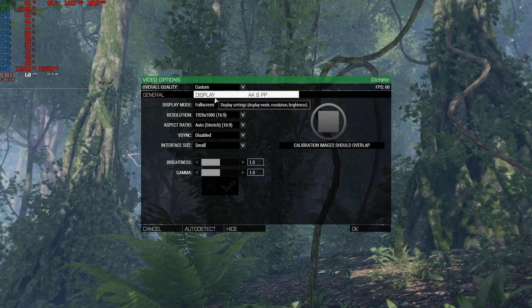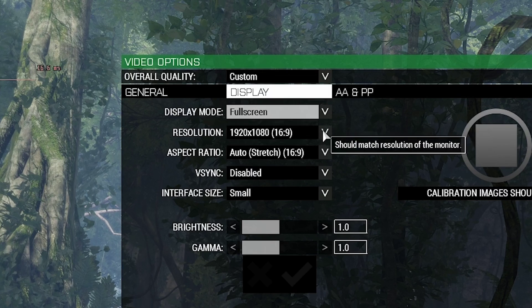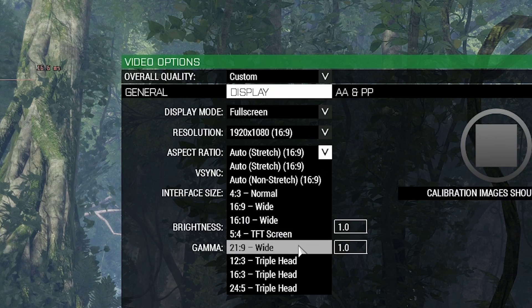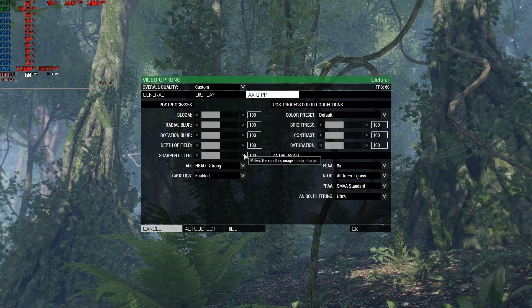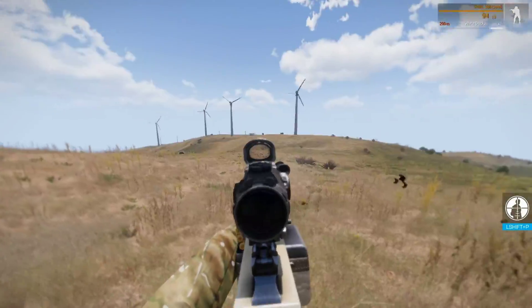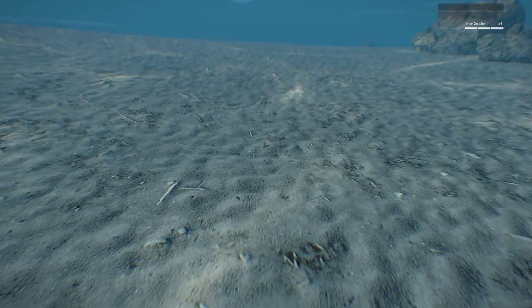Moving into the Display tab, you have the option of allowing the game to run in full-screen mode with or without V-sync, or in windowed or borderless-windowed mode, with Windows' composite manager governing triple buffering. There are also typical resolution and aspect ratio options for the variety of displays the game can support, or for locking the game to a cinematic 21:9. The last tab, AA&PP (anti-aliasing and post-processing), gives you both artistic control over the game's color palette and highlights a unique facet of ArmA 3's rendering — complete control over every single bit of post-processing, including bloom, rotational blur, depth of field, a sharpening filter, various types of screen-space ambient occlusion, and water caustics.